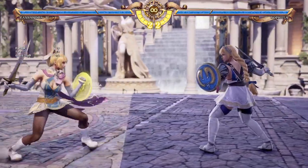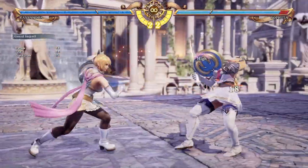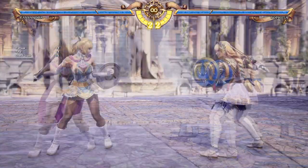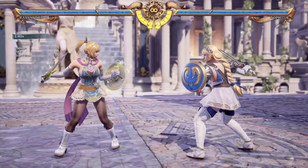Any of Cassandra's auto GI moves can usually also go into Divine Force or lead to a lethal hit. So 66A+B, 4 is also another nice option for putting yourself into Divine Force.